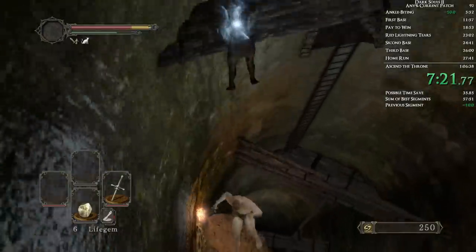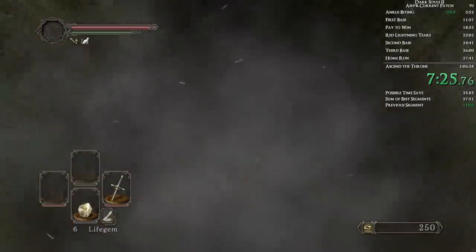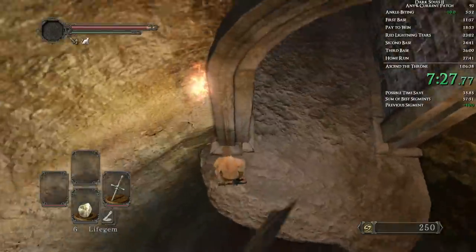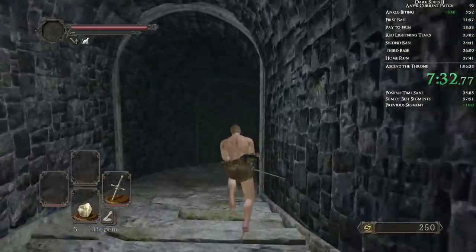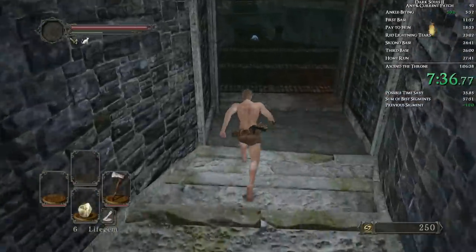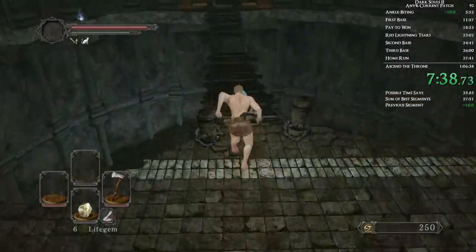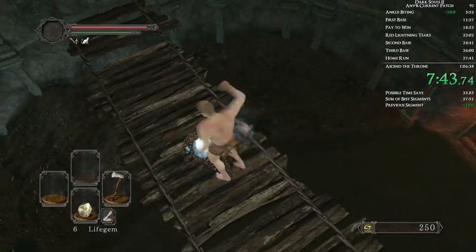Sprint here across, then line yourself up with this. Use the rapier to attack forward — that will make sure you fall on it, because if you break that, it never comes back in your playthrough. So if you break it, it's a reset. Switch back to the axe here. We're going to do a running attack, R1, on this. Then do a jumping attack and let it grab the items.